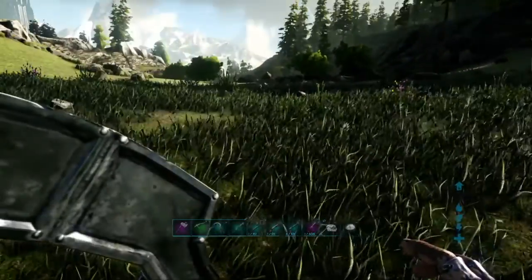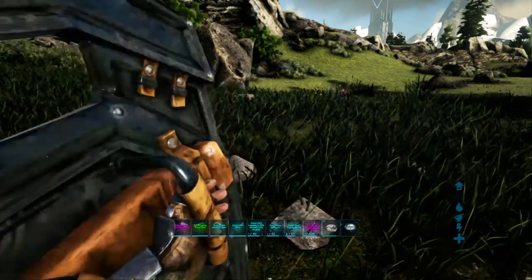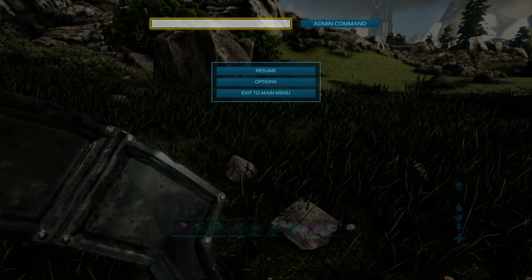Hey guys, today I'm going to be showing you how to spawn in a T-Rex, so let's get straight to it. What you're going to want to do is go to this, and then hold L1, R2, and all the right buttons all at the same time, and then you'll get that little bar.